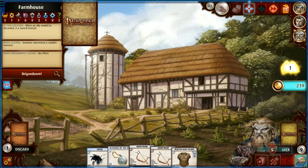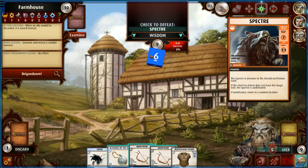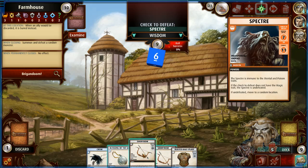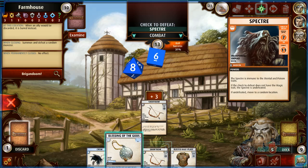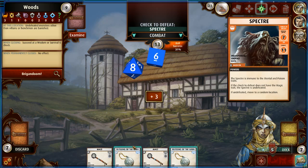The Spectre is still out there — let's take him out. Combat melee. Short bow combat — 31% chance. If undefeated it moves to a random location. But wait — if we defeat it but the check doesn't have the magic trait, it's still undefeated. So what happens — does it stay on top of the deck? I guess we have to find out. Hopefully we kill it.